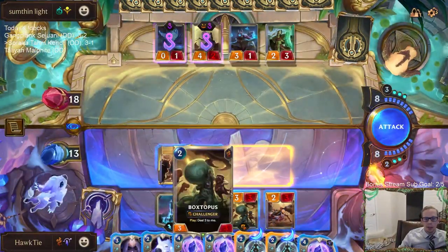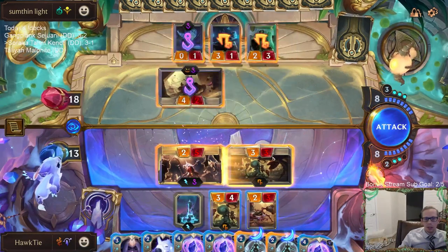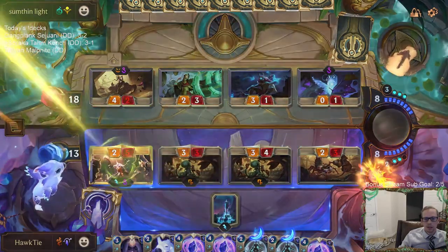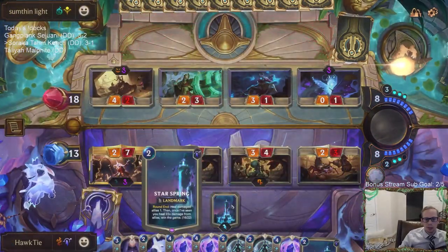We'll heal you. You challenge there, you challenge here, you challenge there, you challenge there. We just go kill a bunch of stuff. Star Spring's at 16. Ruination. Okay, so 16, 17, 18.